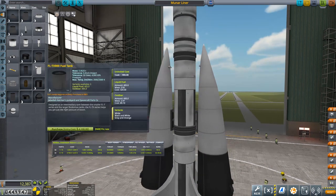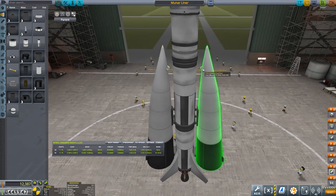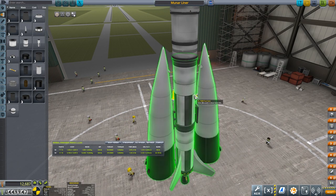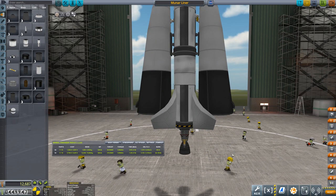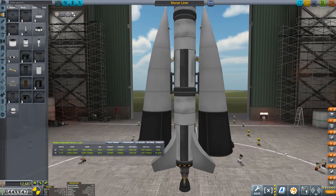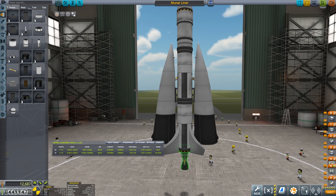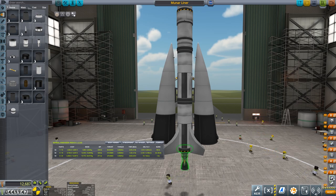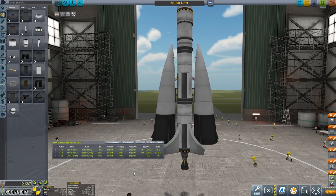What we may want to do is use these fuel ducts just to connect these - there are the separatrons that are built in to our main fuel tank. At the moment it needs to be further up by far. Are we going to turn them all on at once? Possibly. But you can see that we don't have enough thrust to weight ratio to take off.